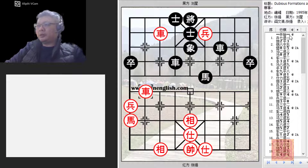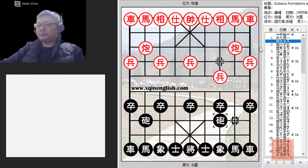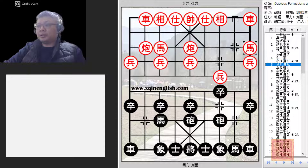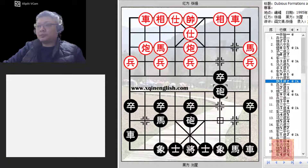Quick recap from the eyes of red: pawn opening, thundering cannon, opposite direction cannons. Note: red played C8=5, not C2=5, so this horse would be protected. There is a whole world of difference between moving which cannon. Black tried to draw first blood, and R9+1 for a very aggressive, proactive approach. This move seemed natural — preparing to play C3=7 — but once the cannon was moved, black's formation would be greatly weakened.